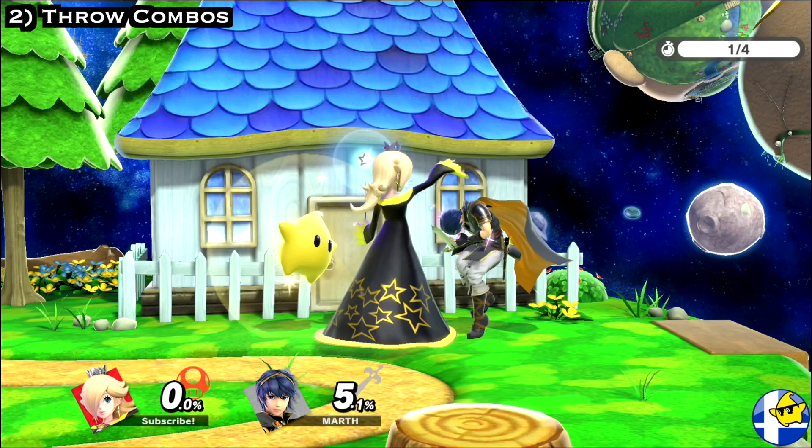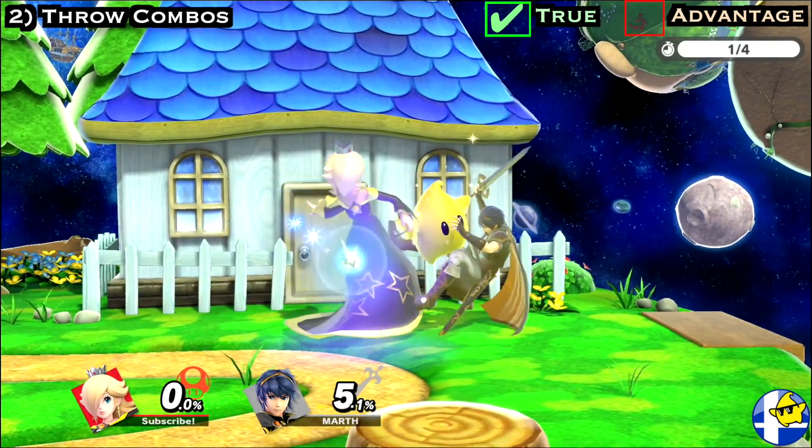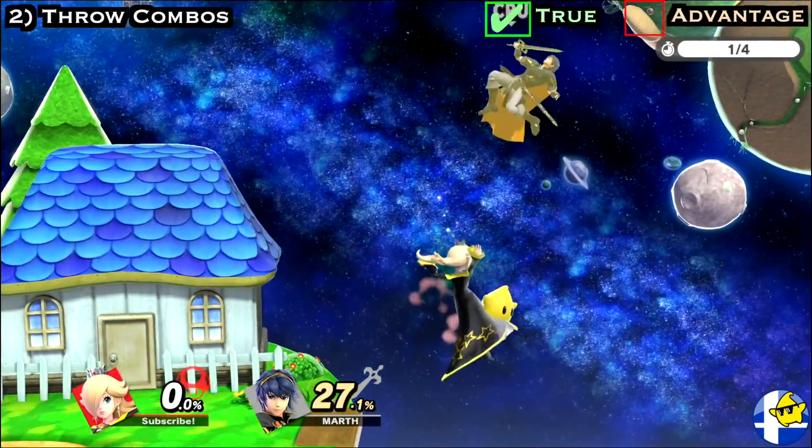Rosa can get a ton of mileage off grabs at low percent, and one of Rosa's best low percent throw combos is to forward throw, then dash in with a well-spaced Nair. If done correctly, you should be able to combo Luma's Nair into a late Rosa Nair, which can guarantee you an up air.